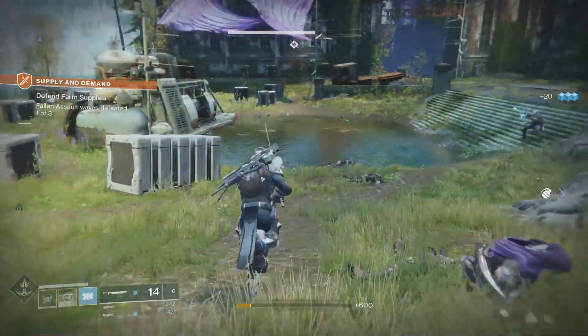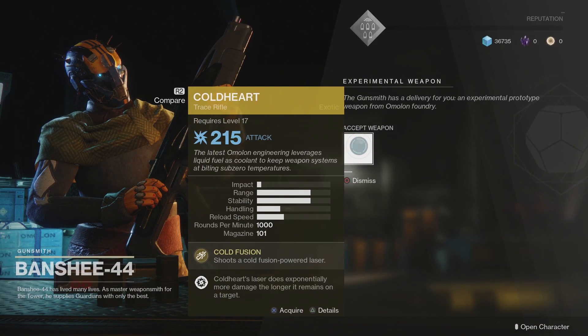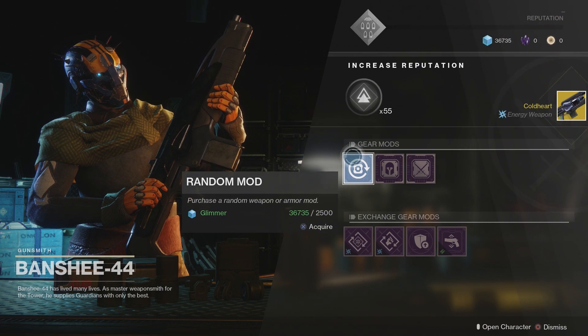If you want to get your Cold Heart exotic trace rifle, you're going to need to go to the Gunsmith. He will basically just have it sitting there waiting for you — you can collect it, job done.